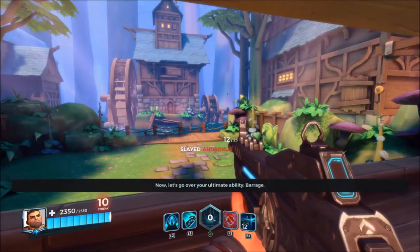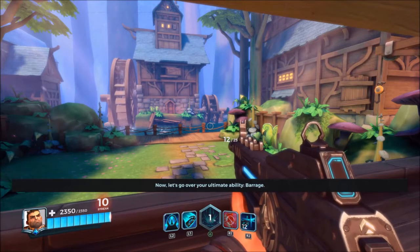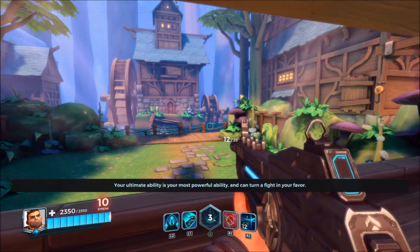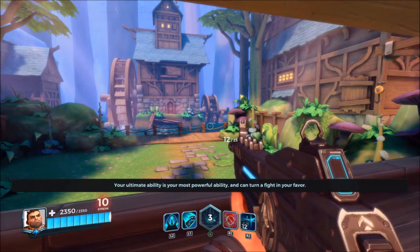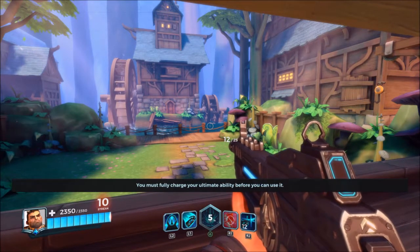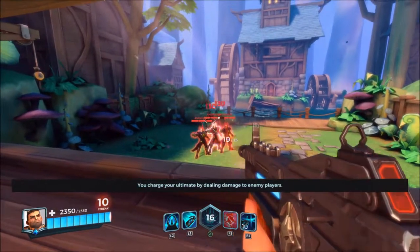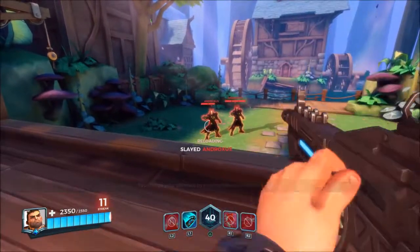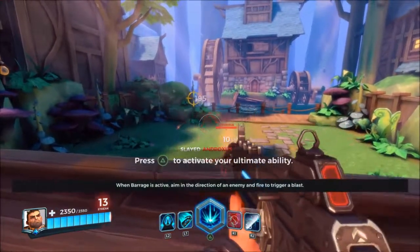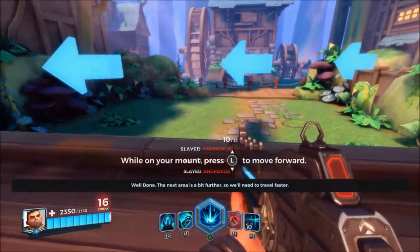Now let's go over your ultimate ability: Barrage. Your ultimate ability is your most powerful ability and can turn a fight in your favor. You must fully charge your ultimate ability before you can use it. You charge your ultimate by dealing damage to enemy players. When Barrage is active, aim in the direction of an enemy and fire to trigger it. Well done.